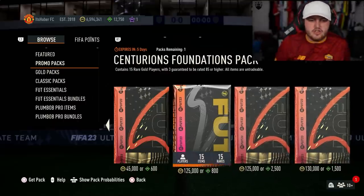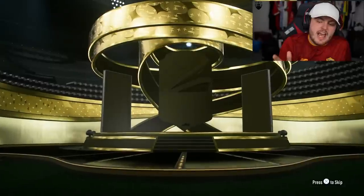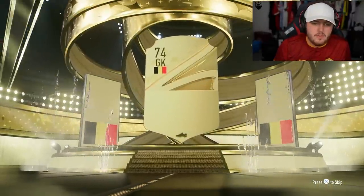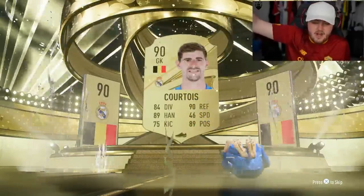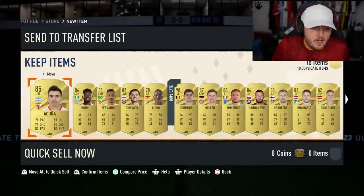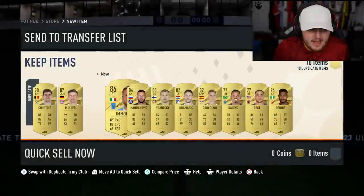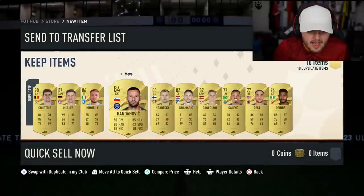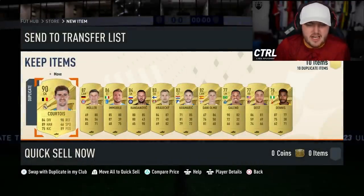Centurion's Foundation and Centurion Essentials pack — this one guarantees 385 or higher, all items untradeable. Let's do this one first. I haven't packed a Centurion yet, so hopefully we can get one. Belgium goalkeeper Thibaut Courtois — nice, 90-rated walkout, great fodder. Cannot complain with a 90-rated walkout. No Centurion dangler, but a really good pack — we got 90-rated Courtois, 87 Muller, 86 Immobile, 84 Handanovic.